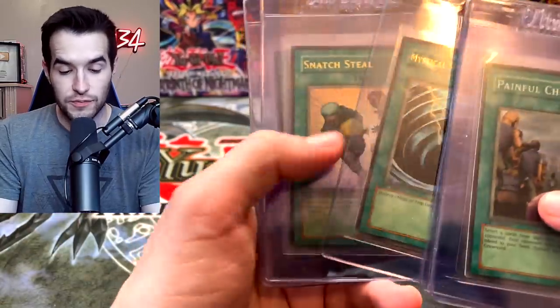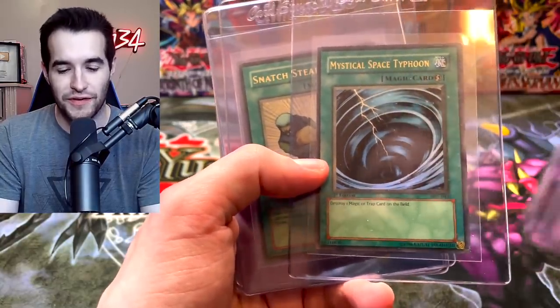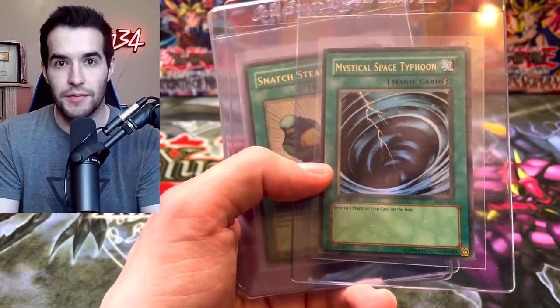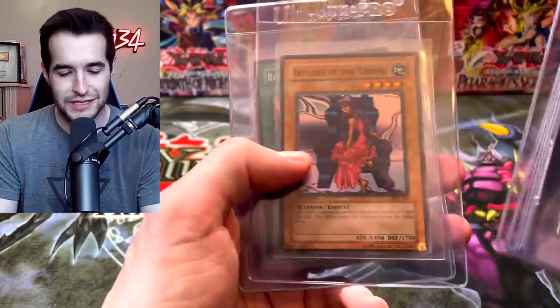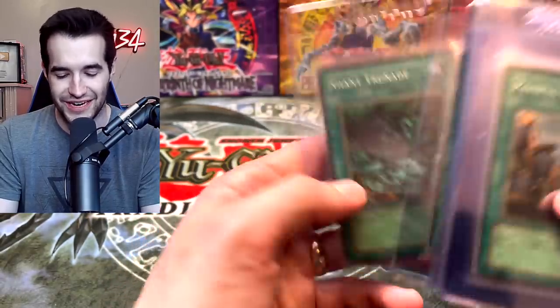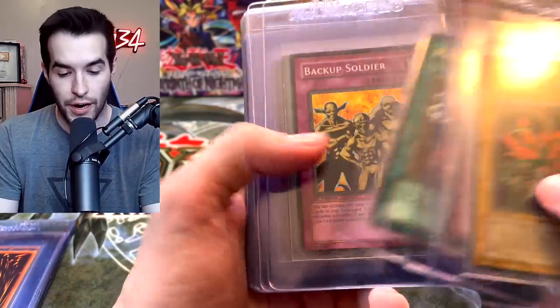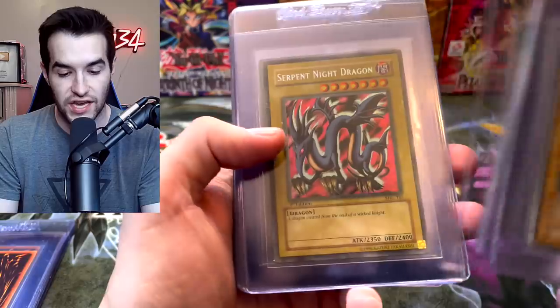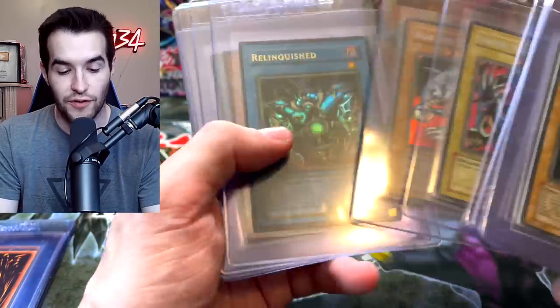We've got ourselves Mystical Space Typhoon. I have multiple of these to grade that are like minty, but I just don't want to spend $150. I'm really considering doing a PSA sub like maybe tomorrow and sending it in because I just want to submit some cards. I know it's expensive now, but I just want to. Giant Renade. We've got some Pharaoh's Servant here — Chain Destruction, Premature Burial, Backup Soldier, Confiscation, Serpent Knight Dragon Secret Rare. We might need to check that out. And the Blue Eyes too. And Relinquished.